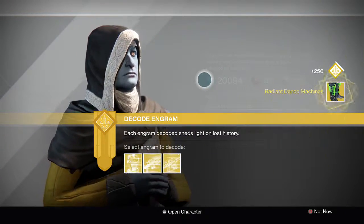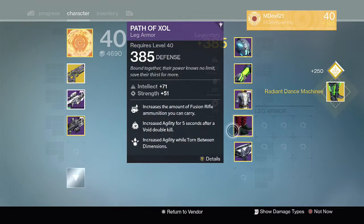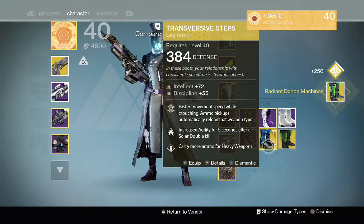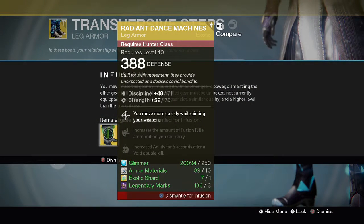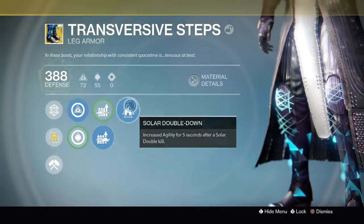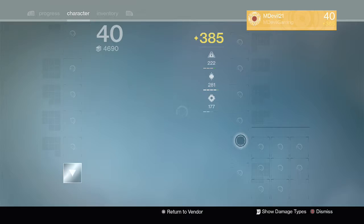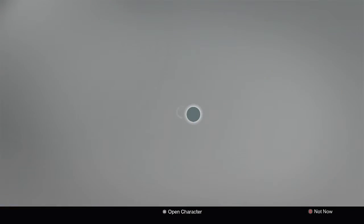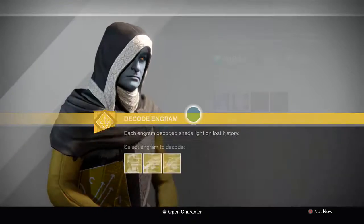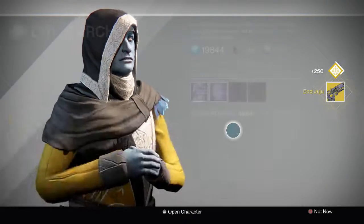Let's go ahead with the boots — Radiant Dance Machines. I'm gonna put that into something immediately. We're gonna put it into this bad boy real quick. This needs an upgrade. I only have seven exotic shards, mostly because I keep using my exotics to upgrade my other things, so it's kind of hard to upgrade. We're gonna put that on there — 86.